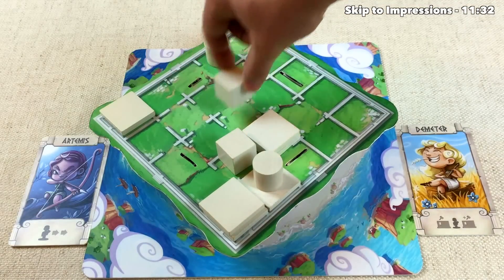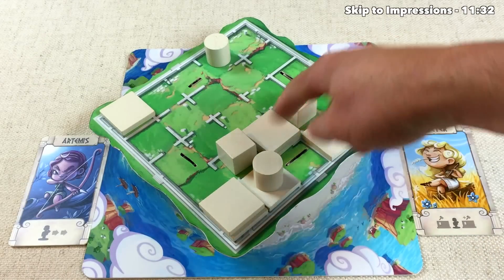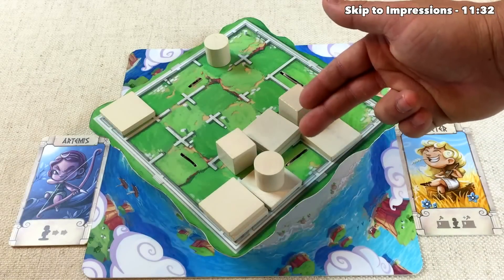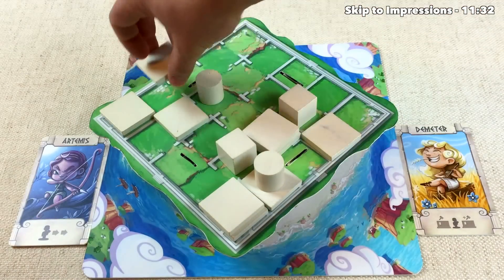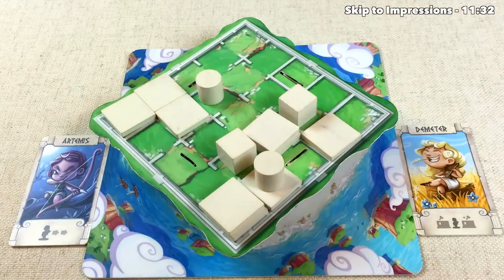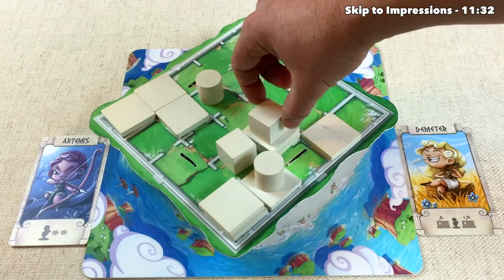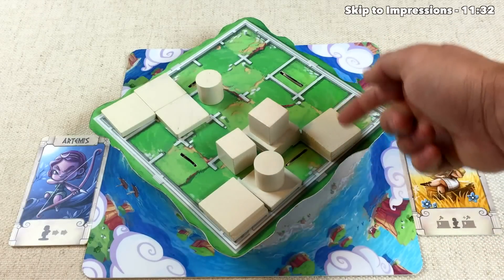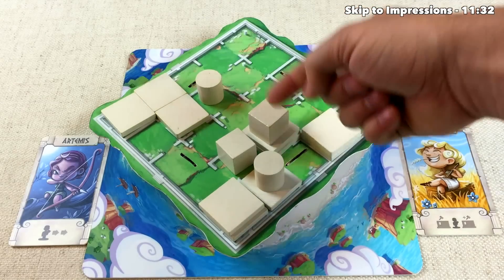Artemis uses their good movement to move twice and throws a block down, giving them the ability to potentially jump up onto the buildings Demeter is raising so quickly. Demeter thinks it's getting crowded and moves another builder over, throwing two blocks down over here — maybe they can spread the Artemis player out. Artemis jumps up one level then another, reaching the second level, and builds a second-level block, trying to rush toward a third-level win.